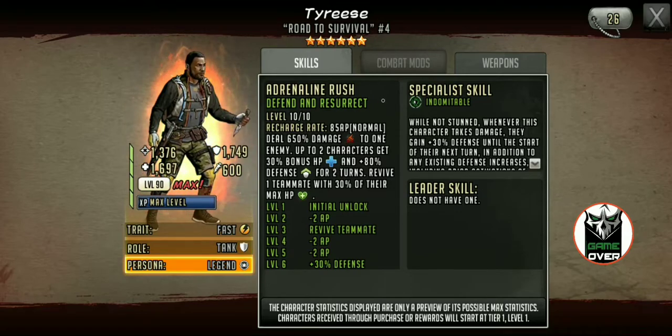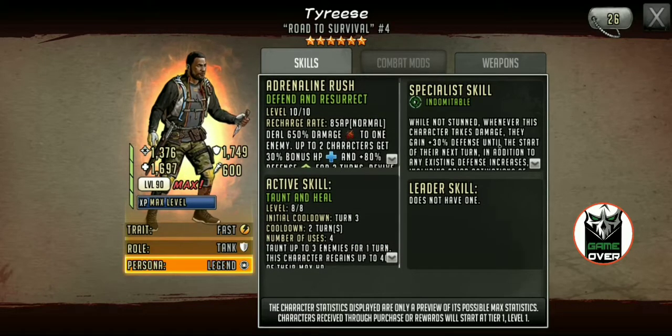His rush is Defend and Resurrect. Deal 650 damage to one enemy, which is massive — he's pretty much gonna kill one, depending on how you set him up. Up to two characters get 30% bonus HP and 80% defense for two turns, and revive one teammate with 30% of their max HP.